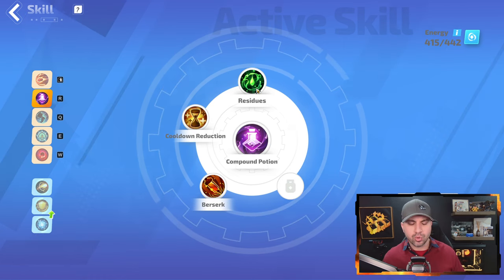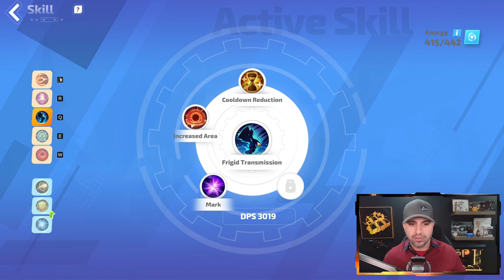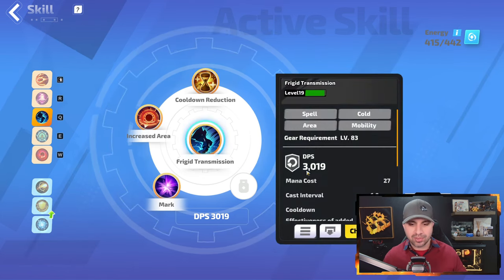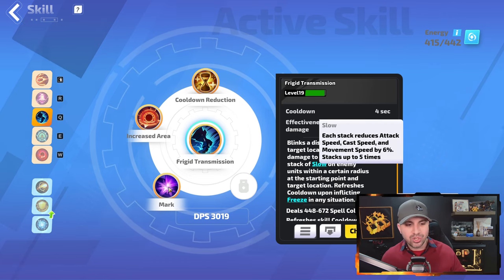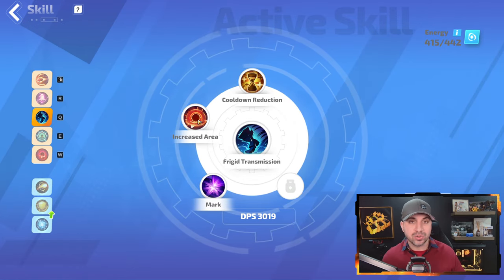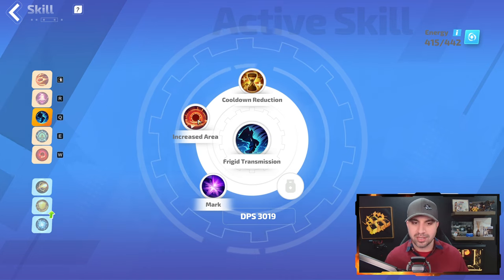For Compound Potion you want Residues, Cooldown Reduction, and Berserk. For Frigid Transmission, your movement skill, you want Cooldown Reduction, Increased Area, and Mark. What's great about this skill is you will slow enemies and mark them so they take more damage. And since this is an area skill, taking Increased Area gives you a big ring, making it easy to hit bosses.